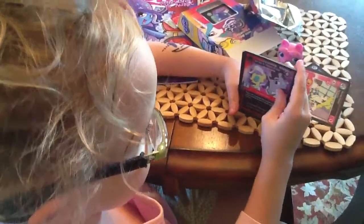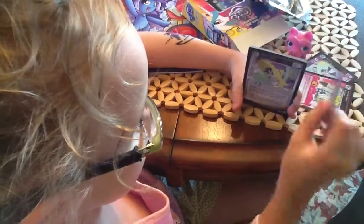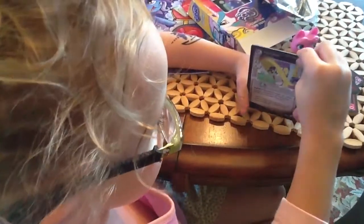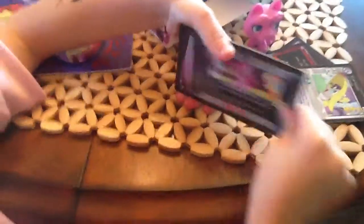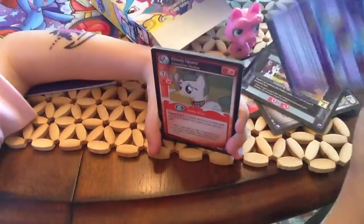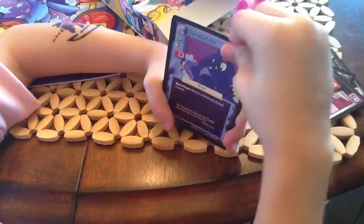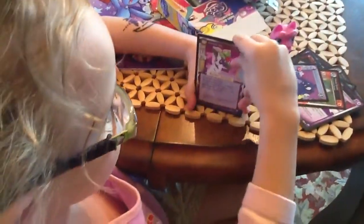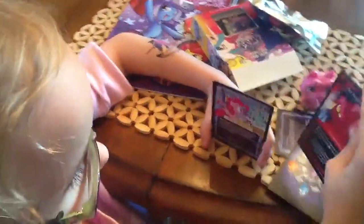I pretty like her in ten. So let's flip that over. And there's Elements of Harmony. So some of these cards are different. I really like these cards — they're really cool. And there's Princess Luna, the one who was on the front of this box. Let's open the big box.